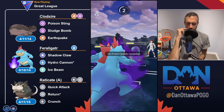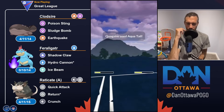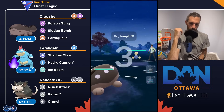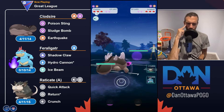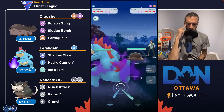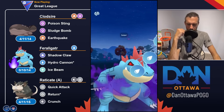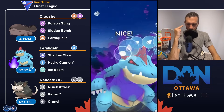We'll go to the final matchup. Decent lead — Clawsire comes in so I go straight into Feraligatr, knowing I should be able to significantly outpace with shadow cloud hydros.